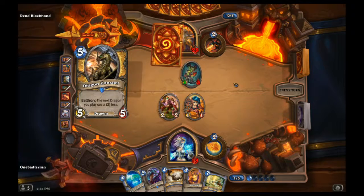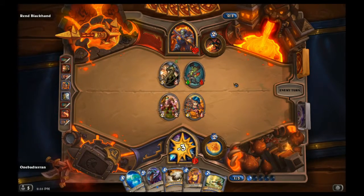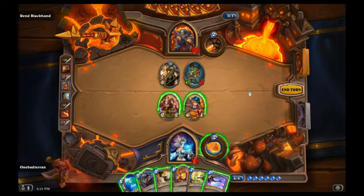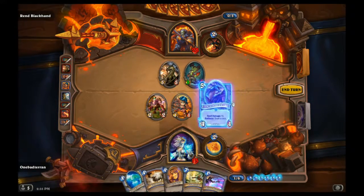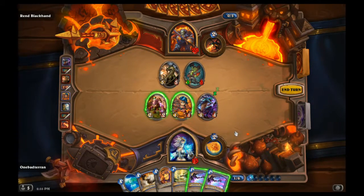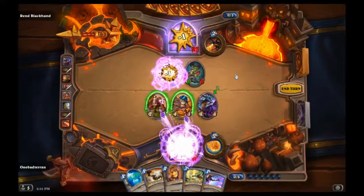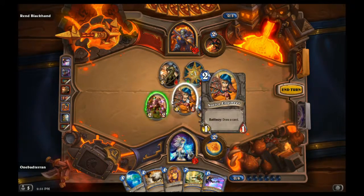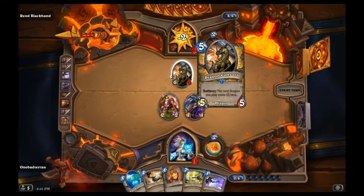That could be bad... not so bad. Four damage - tempting. Let's go card draw. That'll be five damage then. Of course - no, that works though. We'll do two-two to face and maybe next turn we can take out the Dragon Consort.